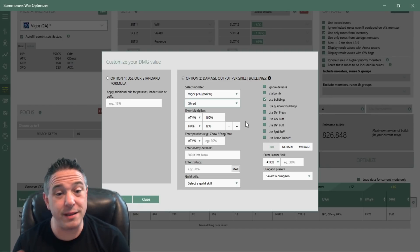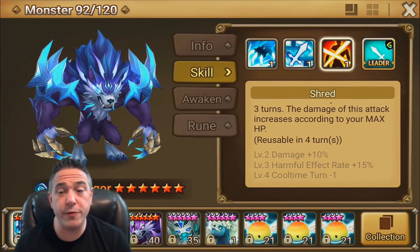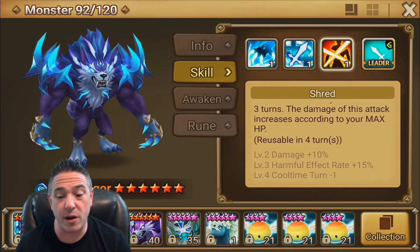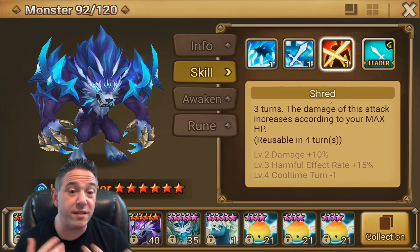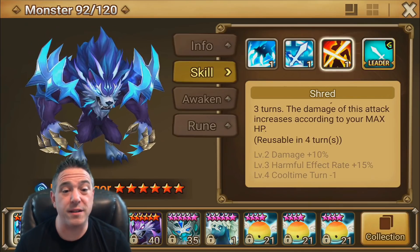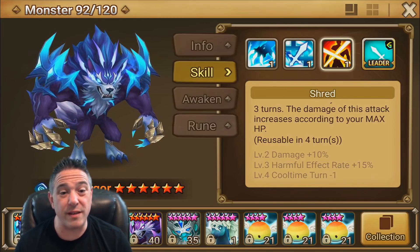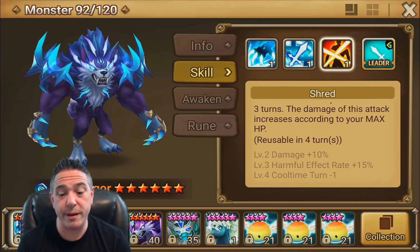He can legitimately one-shot monsters, despite being a Bruiser who also offers heal and speed buff. Before we move to runes, let's talk about whether it makes sense to Devilmon him or to skill him up through fusions. With a Nat 5, most can't be used effectively without skilling up. With most Nat 4s you don't want to waste Devils, so you get skill-ups through fusions or over time, but 2As fall somewhere in between.